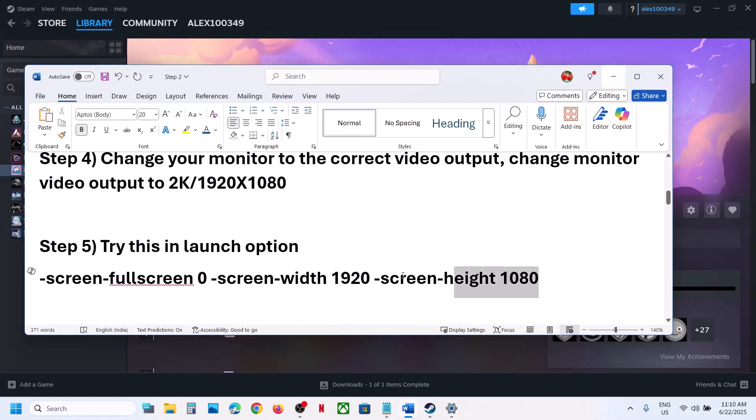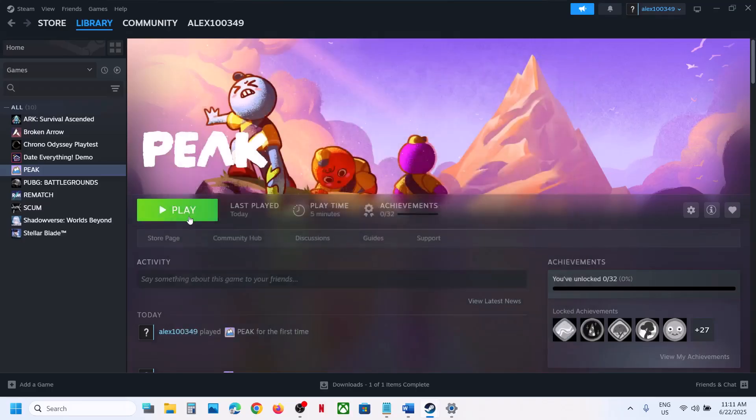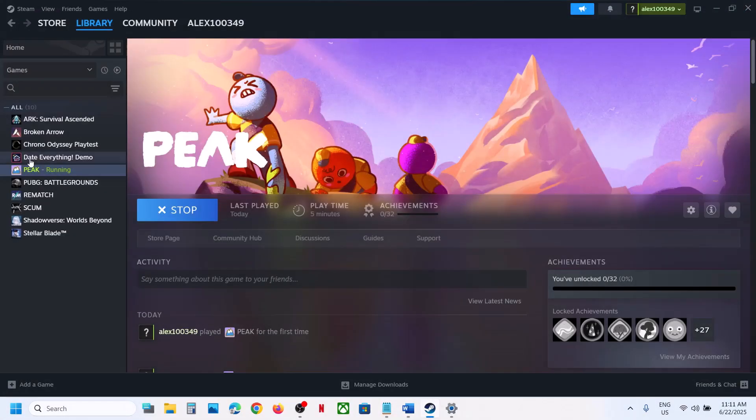The next step is to try a specific launch option that has worked for many players and for me as well. Make a right click, go to Properties, and type in the launch option provided in the video description. Try launching with 1920x1080. Click Play, select DX12 again, and then check.